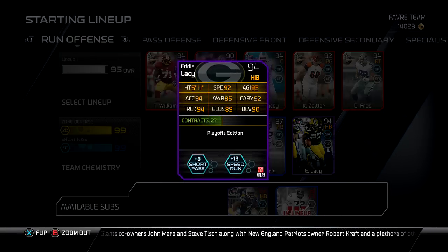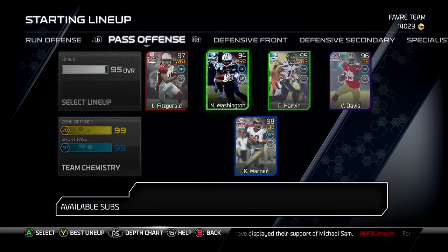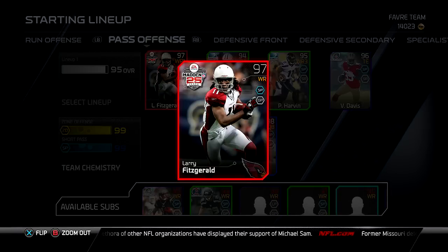This Eddie Lacy card right here is a pretty beastly card. 94 trucking and 92 ball carrying with a good 92 speed and 94 acceleration. He's very cheap — I think he's under 5,000 coins. So if you do need a budget squad running back, pick him up. He's very much worth it.